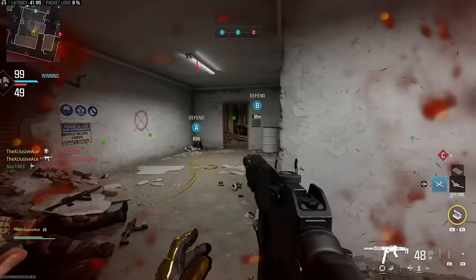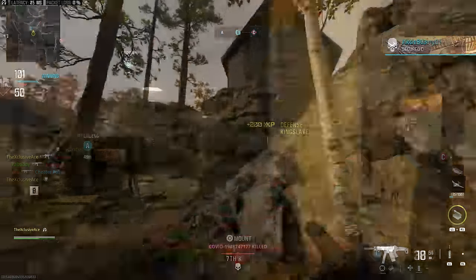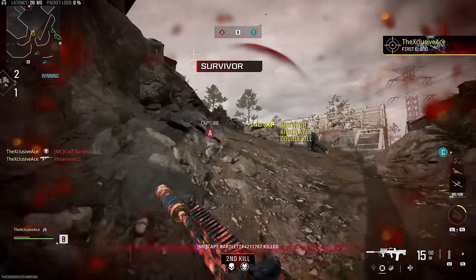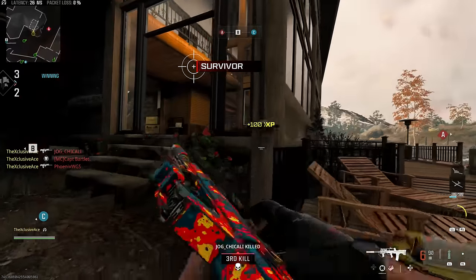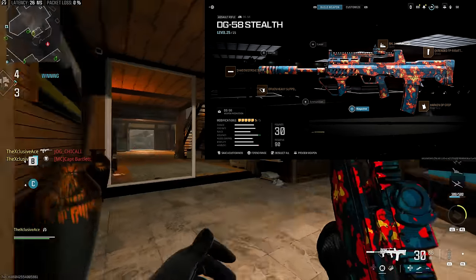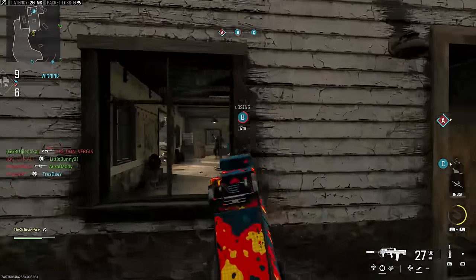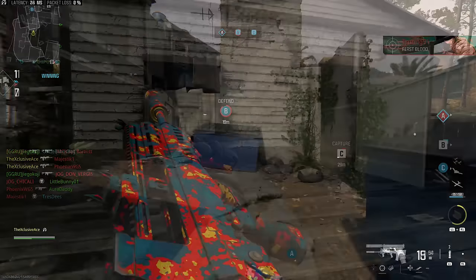Next up is a gun that was the top dog a little while back, caught a nerf, and is no longer the top dog but still one of the better guns in the game — the DG-56, previously known as the DG-58. They snuck that name change under the radar. It's a three-round burst gun with a very forgiving burst delay, very accurate, great handling, easy to control. You'll generally just be two-bursting people, and you even have the potential to get a one-burst kill as long as two bullets in the burst land on the head.